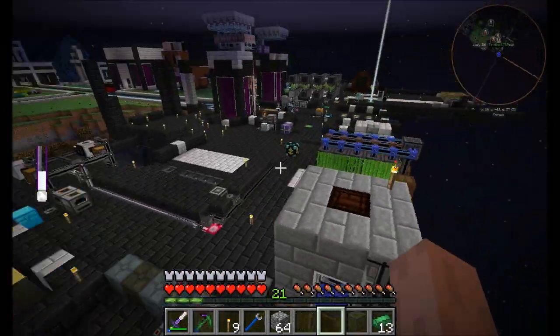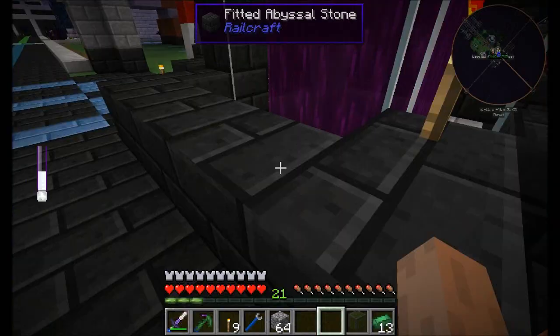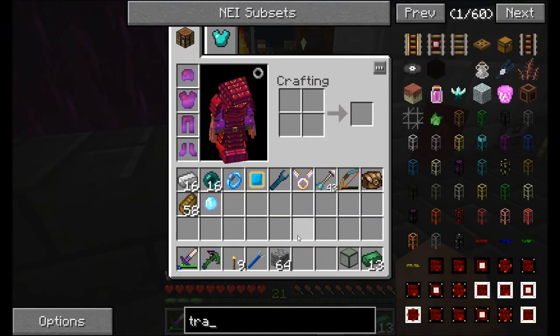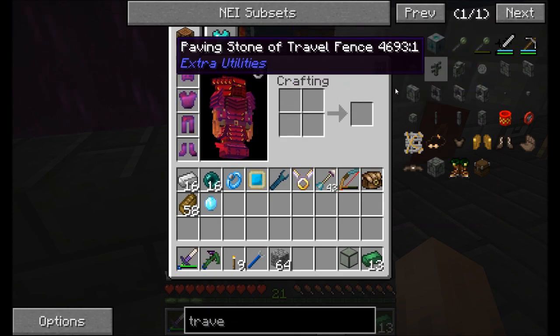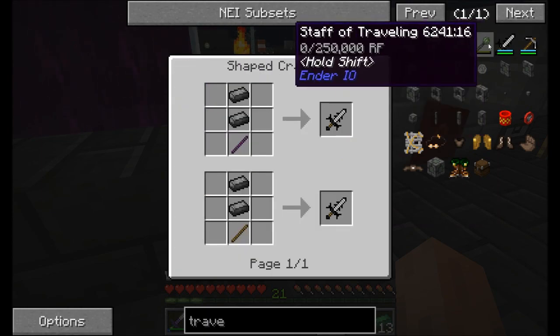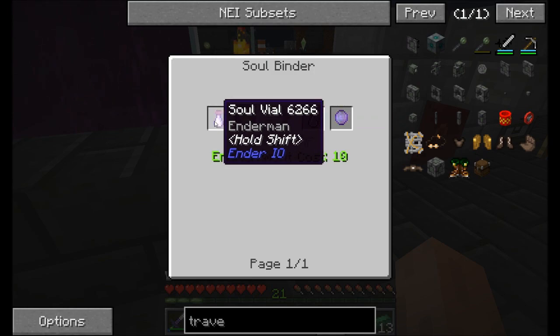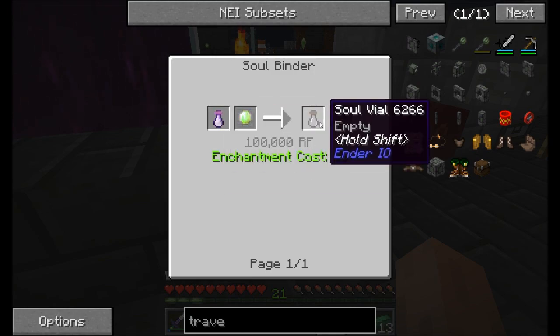Stand on that block, and you should see when you're standing on it there's another block kind of in the distance there. Just aim at that, and when it's red, jump. Whoa! Cool stuff? That's cool stuff. Yeah — it's a pretty short-range teleport, but if you make a travel anchor, or a staff of traveling, that's what it is. I need to make one of those. That's just going to require some dark steel and an ender crystal, so I'm going to need a soul binder for this, and 100,000 RF, and it needs to have an enderman soul.